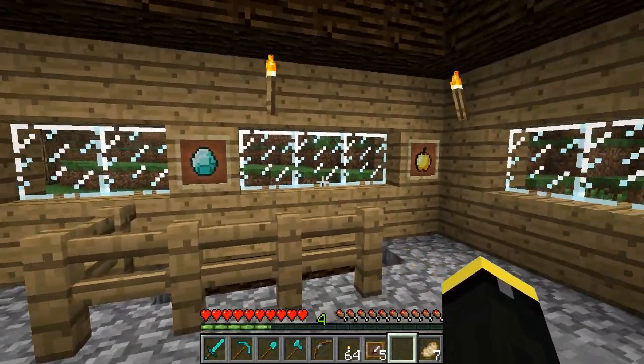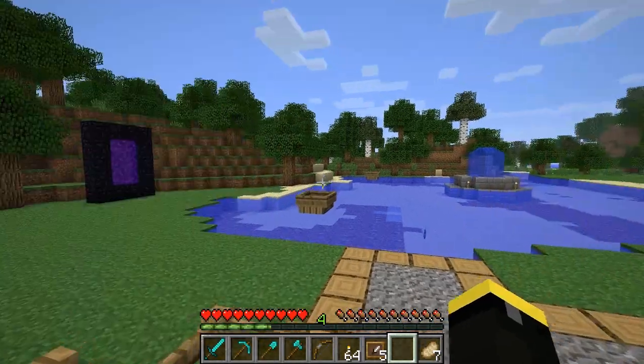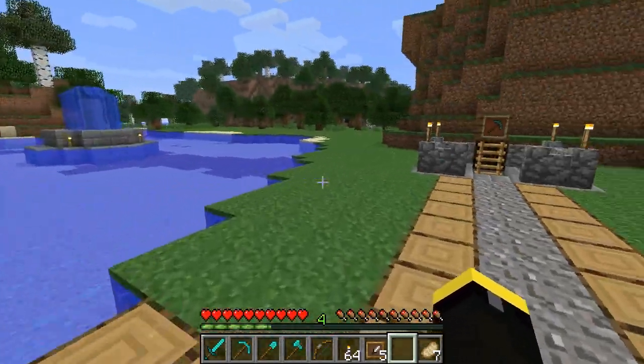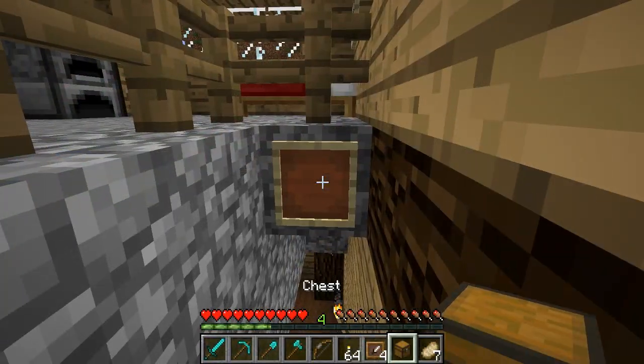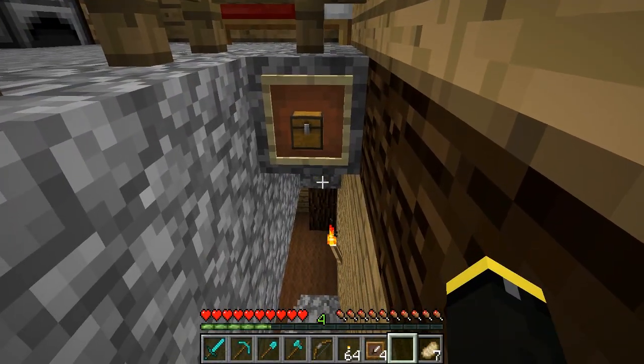There are many other useful uses of the item frame. One of my favorites is using them as pictures to replace text signs, like a pickaxe sign for a mine, or a chest sign above a door or a staircase to show that it's a storage room.